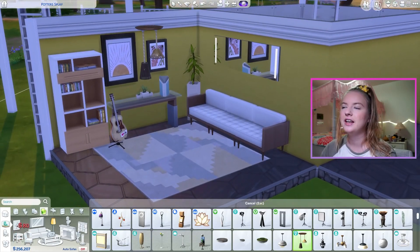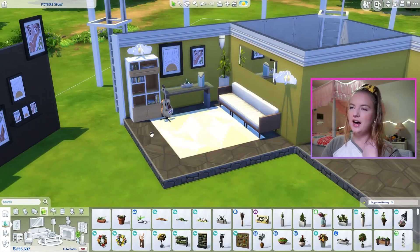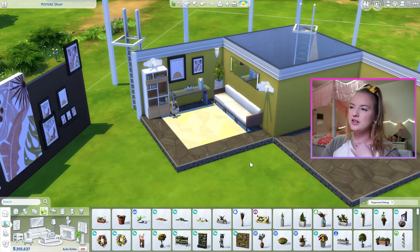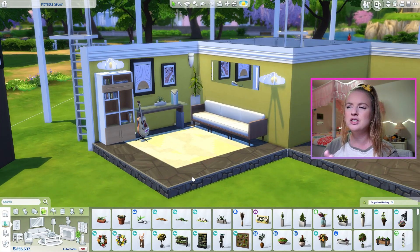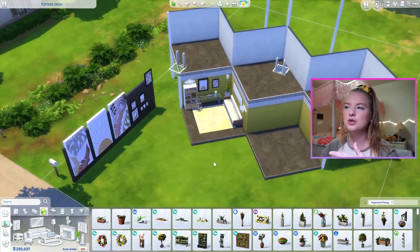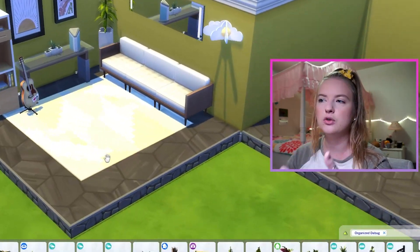We should actually be adding lights since we can't have overhead lights — we have to do wall lights. Technically we could add an overhead light, however it has nothing to hang on. I also don't know if I want to put things on the outer edges of the rooms; I don't want to block the view of the other stuff. So maybe I'll just leave it. That's our little entranceway, but also living area, but also skill building.